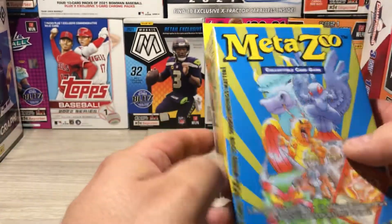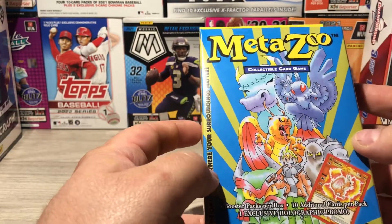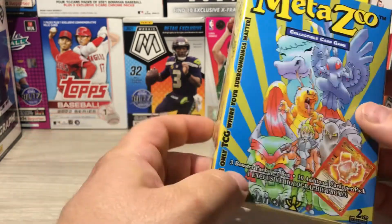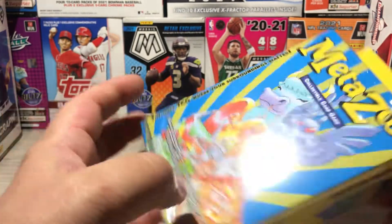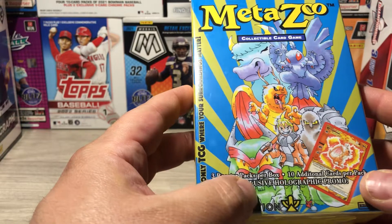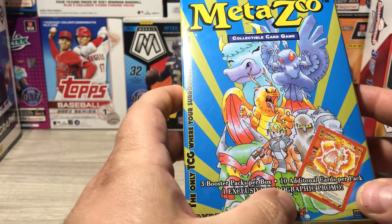I tried to look up online what some of the major cards to pull out of it are. I know Mothman in the first edition is a big one and so forth, but I'm not sure in second edition Cryptid Nation what are some big pulls. It comes with three booster packs per box, ten additional cards per pack, and one exclusive holographic promo.